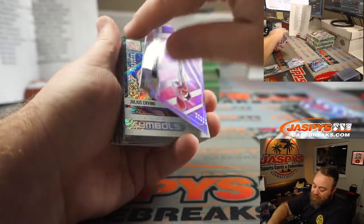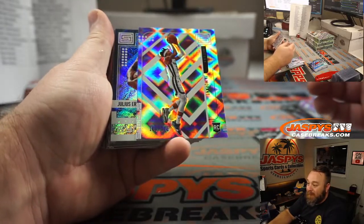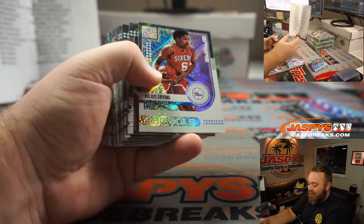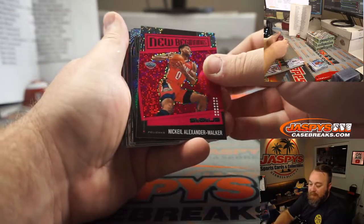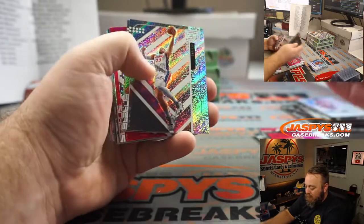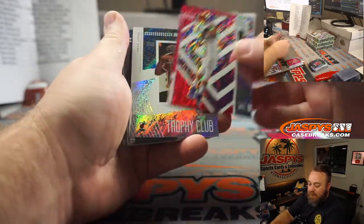Ja Morant numbered to 125 — beautiful card, Memphis Grizzlies, Brenton Young. Nickel Alexander-Walker, Pelicans — Mark Bissett, spot he won. Jackson Hayes for the Pelicans — Mark Bissett.